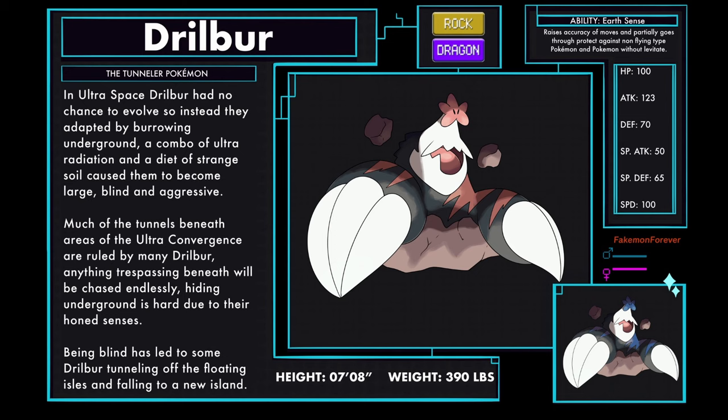Drillbur Beast Paradox Form, the Tunnel Pokémon, Rock and Dragon type. In Ultra Space, Drillbur had no chance to evolve so instead they adapted by burrowing underground. A combo of ultra radiation and a diet of strange soil caused them to become large, blind, and aggressive. Much of the tunnels beneath areas of the ultra convergence are ruled by many Drillbur — anything trespassing will be chased endlessly. Being blind has led to some Drillbur tunneling off the floating isles and falling to a new island below. Drillbur has a new ability called Earth Sense, which raises the accuracy of moves and partially gets through Protect against non-Flying type Pokémon and Pokémon without Levitate.